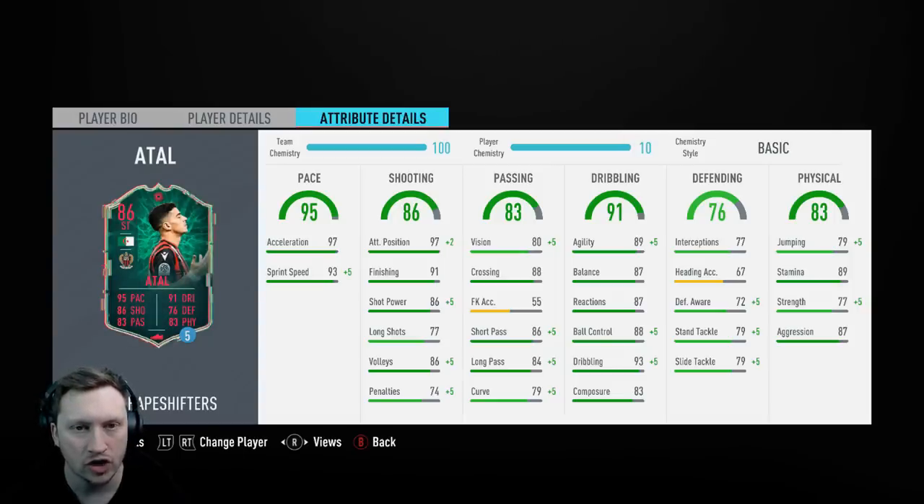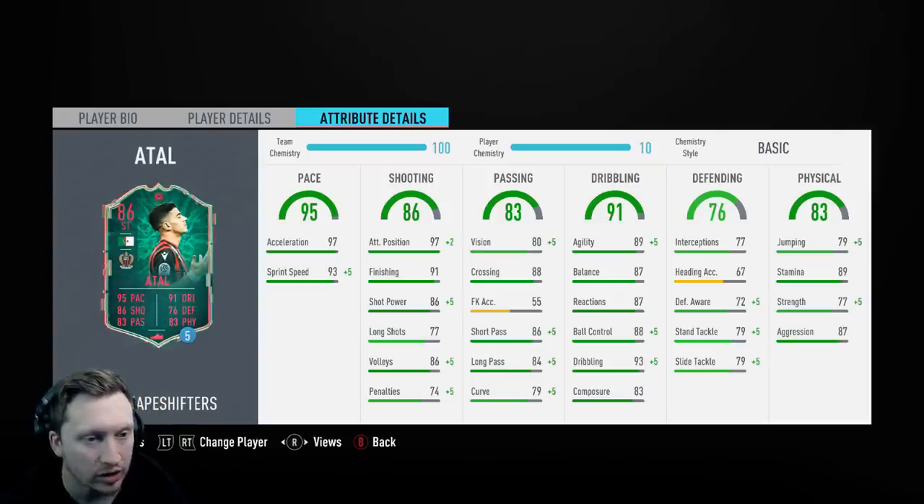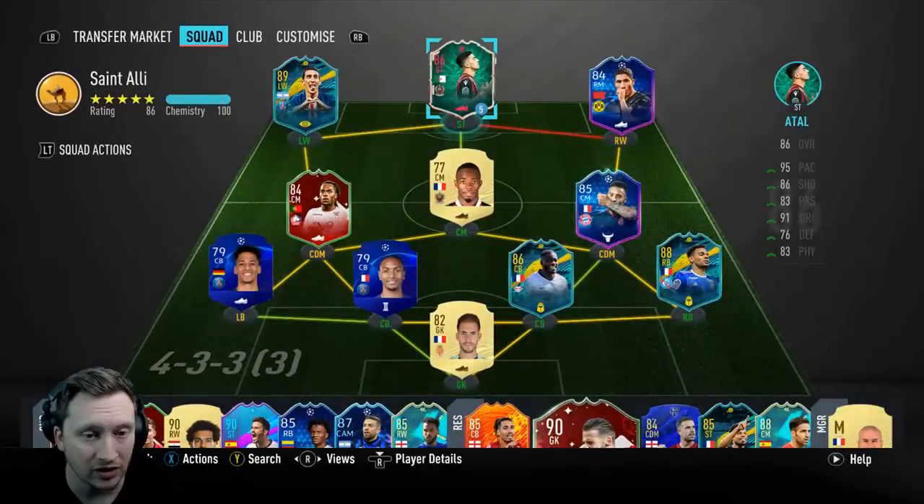What they should have done instead of shapeshifters was a mirror image — literally had goalkeepers as strikers, strikers as goalkeepers, left wings as left backs and so on. That would have been fun and shown a little imagination. But we're here, we have shapeshifters, and this card looks incredible. Whether you want to use him as a striker, CAM, center mid, CDM, right back, left back, or center back, it's completely up to you. I'm going to use him as a striker — the card does say striker, trust me — and let me put a chem style on him first.